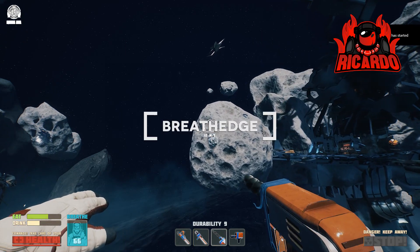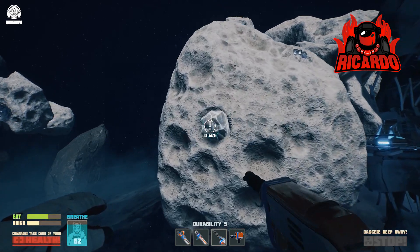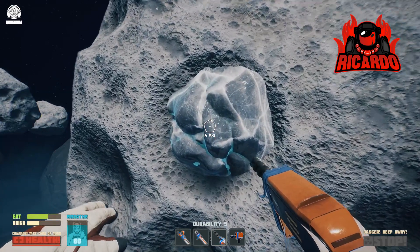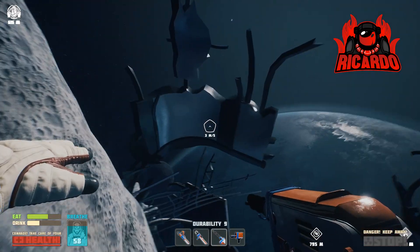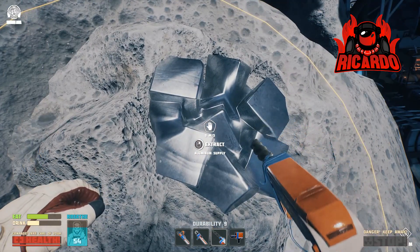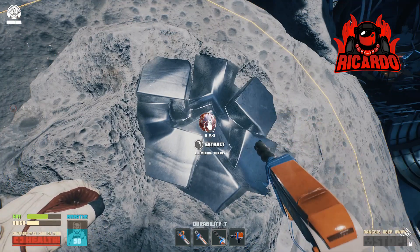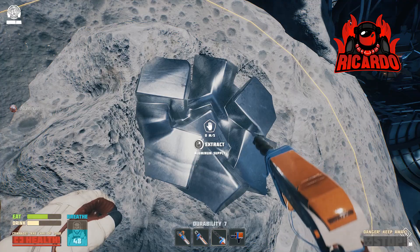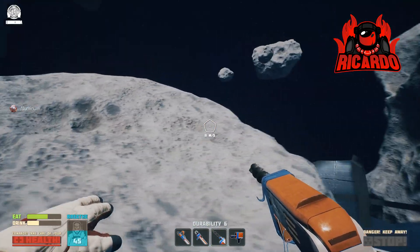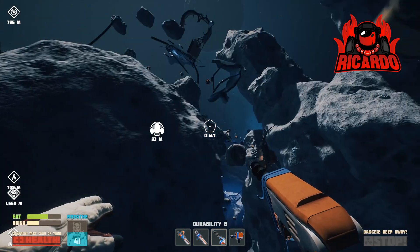Hello, it's Ricardo and welcome back to the space game Breath Edge. I've been spending quite a bit of time in this lately. I've got my grandfather's drill, I'm out prospecting and getting aluminium. The durability of this drill is dropping quite considerably — given it's a drill, there is a possibility you're gonna have to build another one.